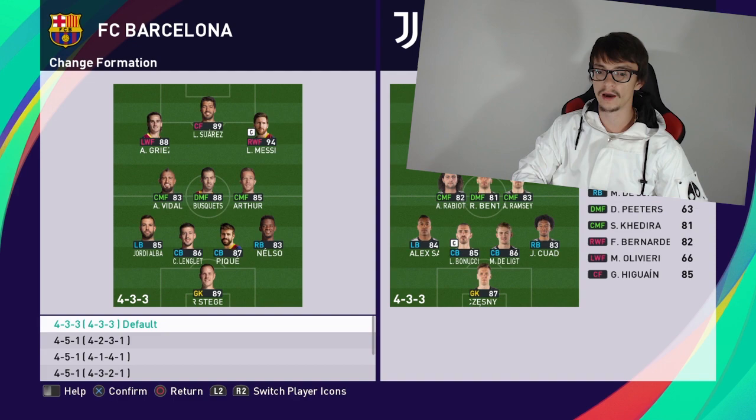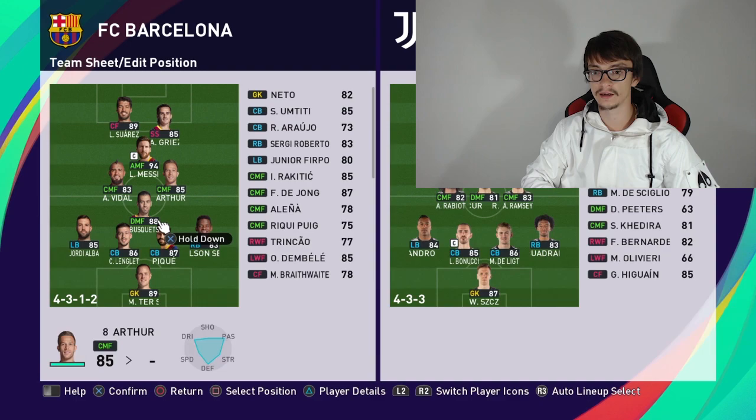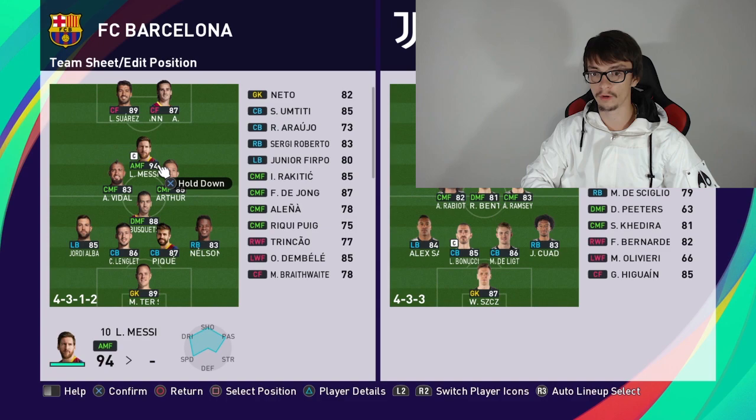All you have got to do is pick the 4-4-2 or the 4-3-1-2. Then what I do is I get Griezmann here, then Suarez here, and make them both center forwards. Then Lionel Messi here, center forward also.